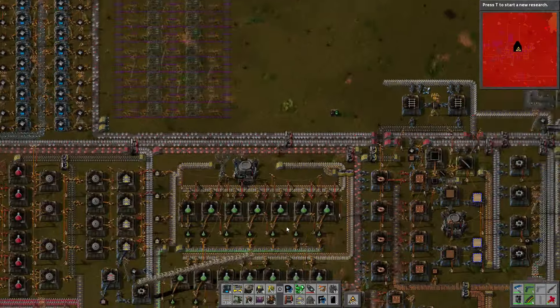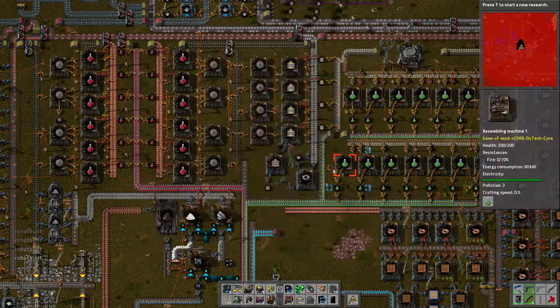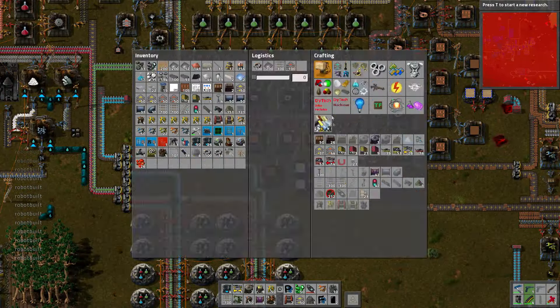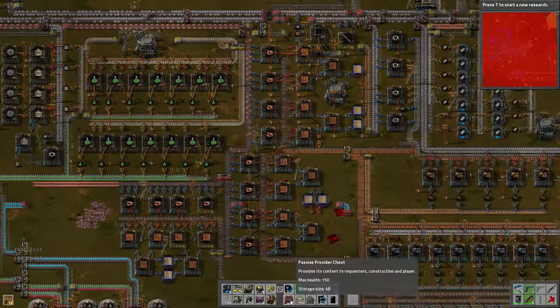Now what do we need to add? We need 36 furnaces. Goodness gracious, we have a lot of stuff to put in. At least we've got all the belt down. What can I do on my person right now? Probably medium electric poles - that's something we don't have at the moment, although we should have soon. We needed chests. I can't make any chests - I've forgotten my roots, I don't have any wood left. I don't usually carry wood anymore, but hey ho. Make me some chests.